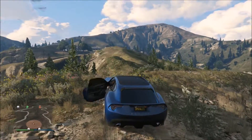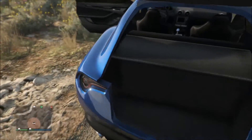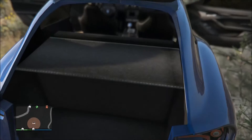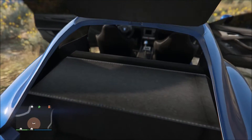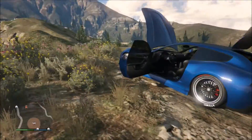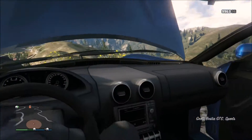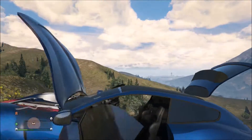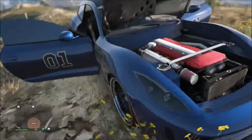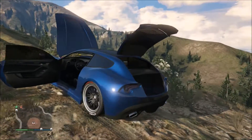Let's get out and look at this thing. Let's open up all the doors and go into first person. Oh, it looks like a trunk in the back - oh wait, never mind, it's not a trunk. The interior looks pretty sweet - it's like the same one as the Massacra, which is really cool. And the engine right here is pretty nice.